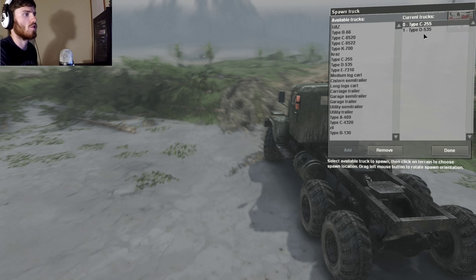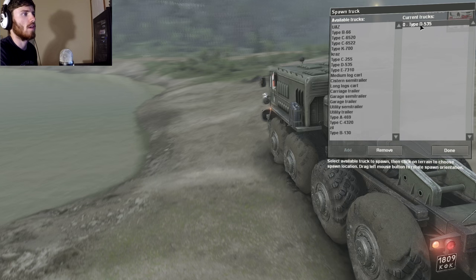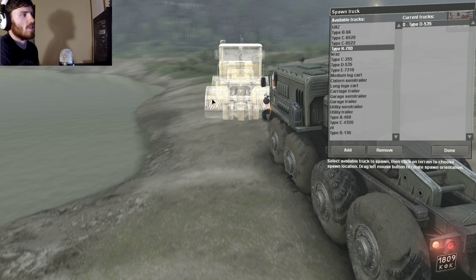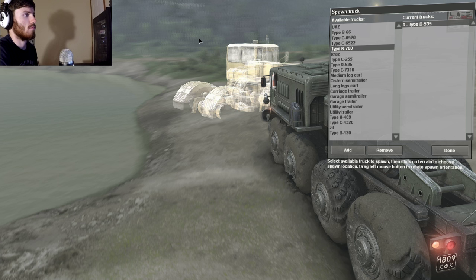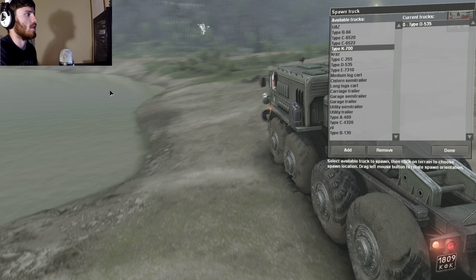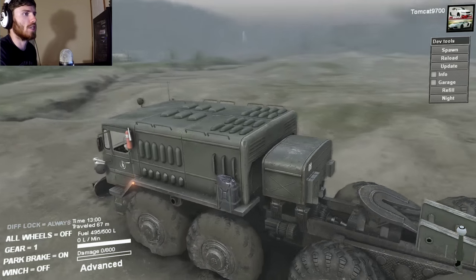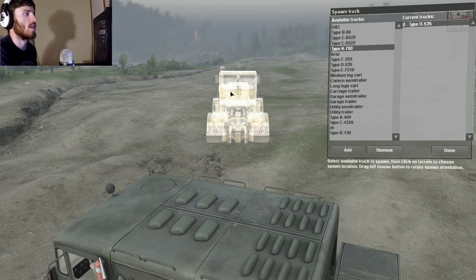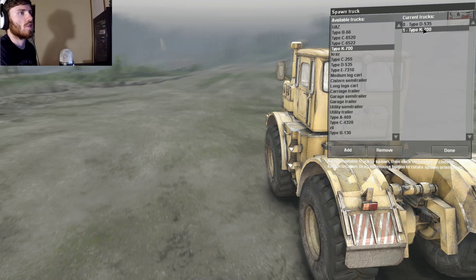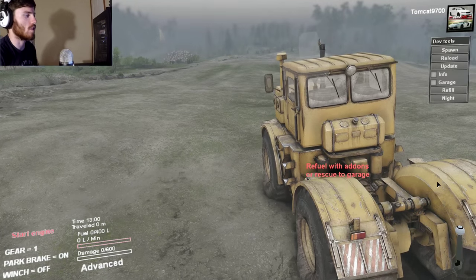From here, if we wanted to, we could say let's add a Type K700 and go ahead and add it in. There — so now you select your Type K700 and you're good to go.